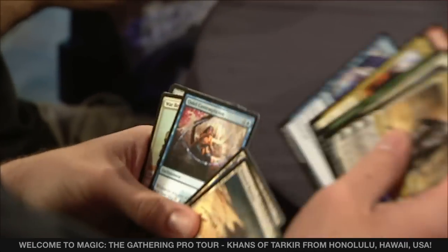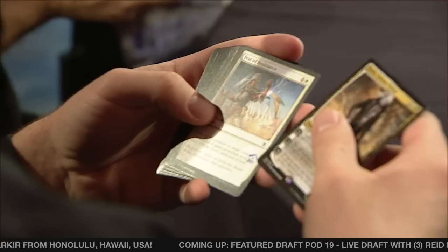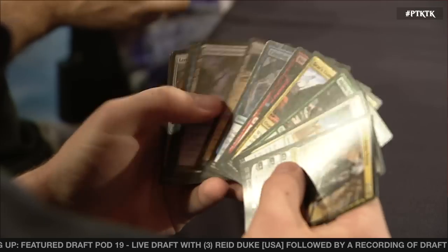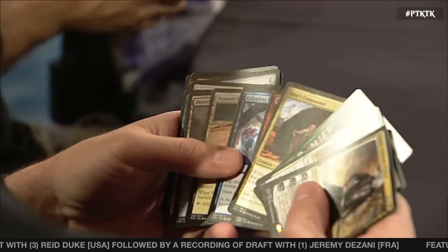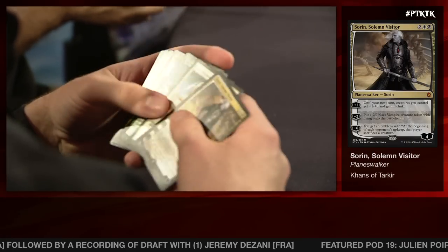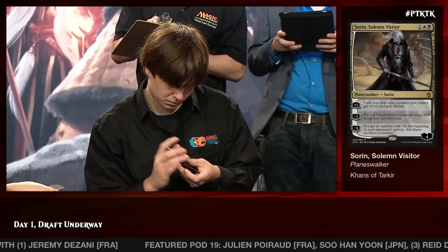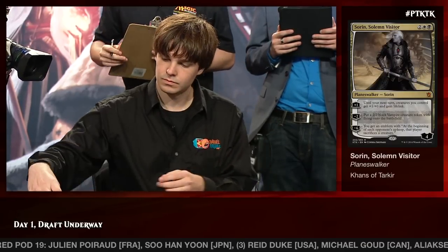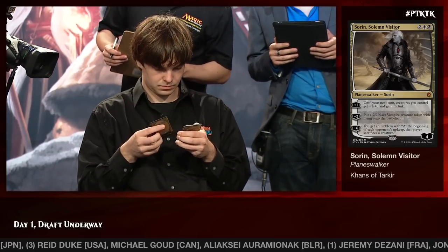Sorin is in opposing colors, which means you don't mind first picking him as much in this format, even though you're committing to a gold color combination that gives you access to two of the five clans, in addition to the raw power the Planeswalker represents. Also in the pack is a Bear's Companion and a Burnaway, which don't go particularly well with Sorin, plus a Feat of Resistance and an Alpine Grizzly. He's going to take Sorin — that much seemed pretty clear from the get-go — but he also needs to look at the rest of the pack to see what he might get back.